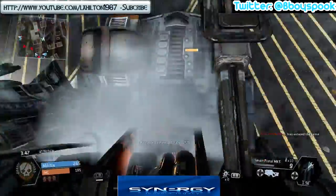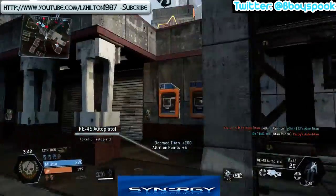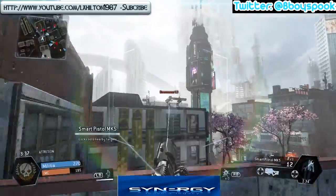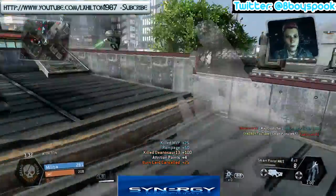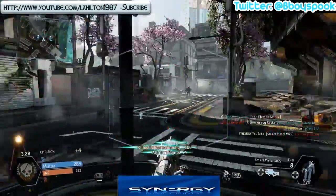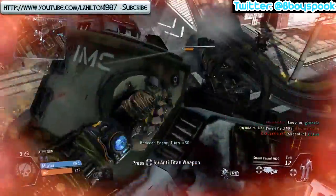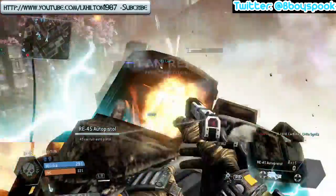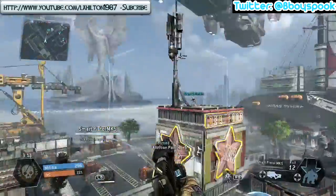Just rodeoing this Titan to get ourselves a few little points — nice and easy. Get eyes on a guy on the roof over there and we take him out. Then eyes on this guy here — doesn't have a clue where he's going — and we end up taking him out as well. Don't want this Titan to have eyes on us, so we go on the rodeo yet again, and we're up in the air.